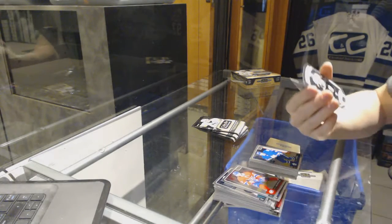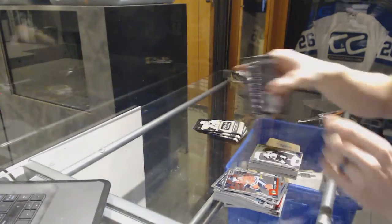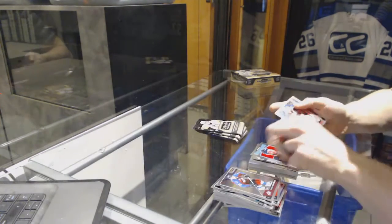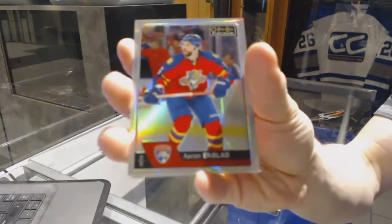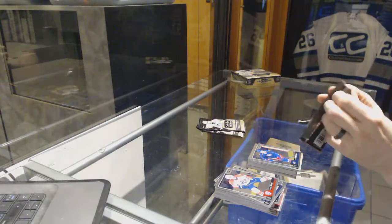We've got an NHL Logo Crest Sidney Crosby. We've got a retro Ryan O'Reilly and a marquee rookie Sebastian Ajo. Rainbow Aaron Ekblad and a marquee rookie Zach Ransky.